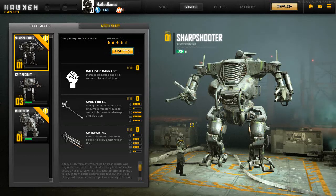Hawken just entered open beta, so everybody can go to their website and download it as I speak. What is Hawken? Well, Hawken is a game kind of similar to MechWarrior, where you jump in these big bipedal mechs with arms, and you go and do deathmatches and other variety of game modes.